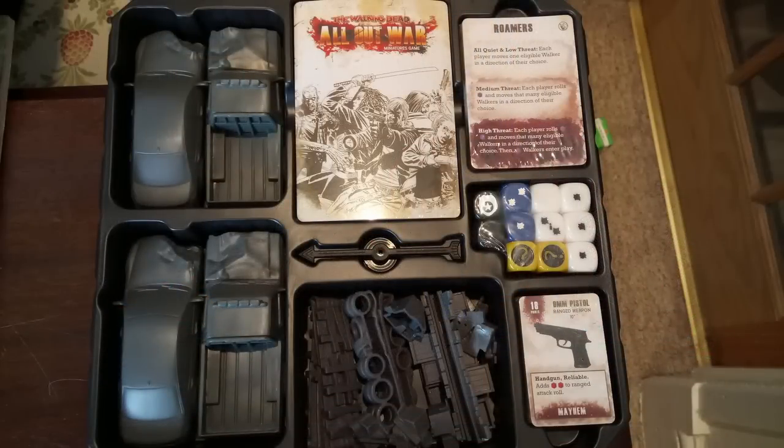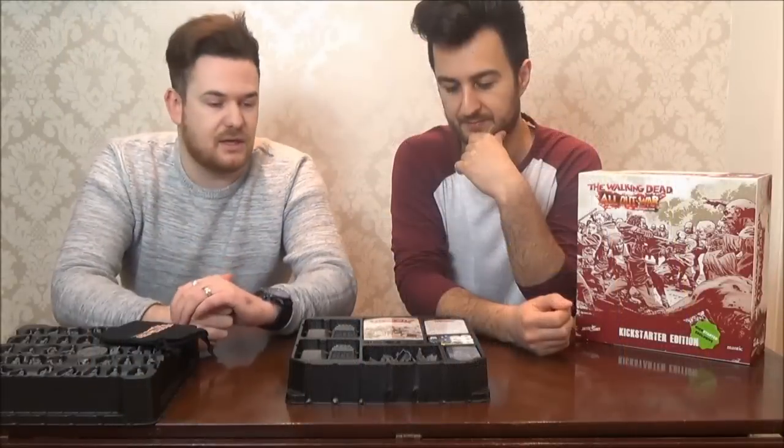Scenery-wise, we've got four lovely cars — which for you and me are the best bits of scenery we could have asked for, since we also play the DC and Marvel game. The game is all 28mm scale, so the cars scale up really nicely. There are four basically crashed vehicles used as scatter terrain. Then you've got barricades and also loot markers — so rather than flat counters, you've got physical 3D markers.